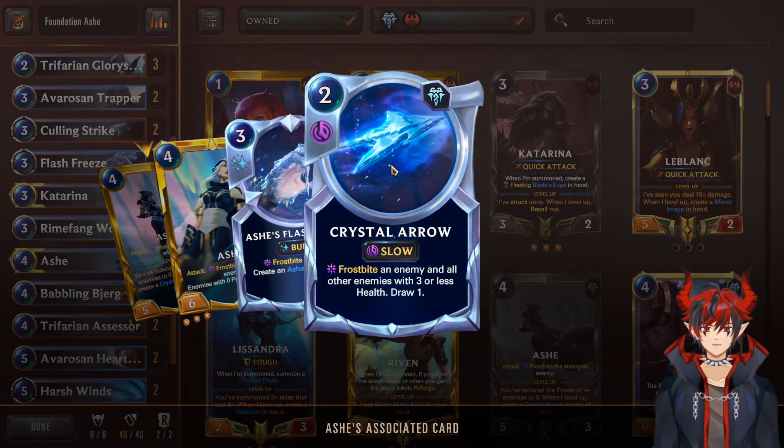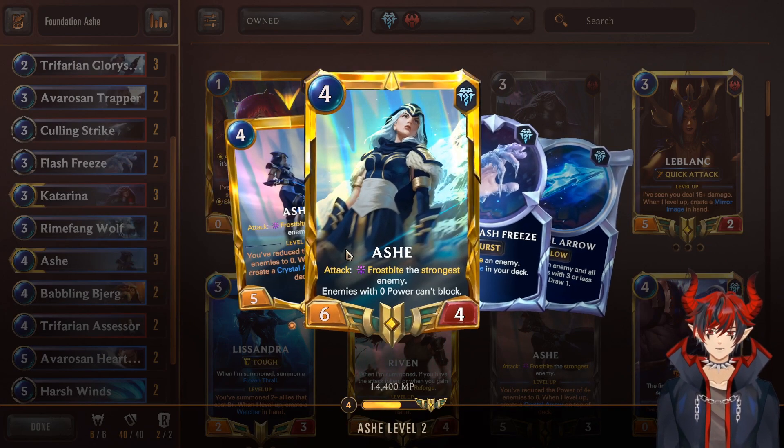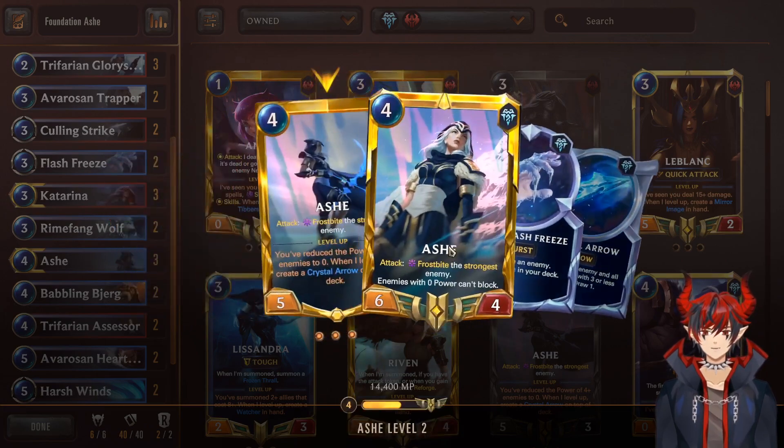You also get a Crystal Arrow, which is her ult from League. You can use this to Frostbite a bunch of enemies and then do a big swing, play Katarina, swing again — it gets out of control. Each time Ashe attacks, another Frostbite. It's kind of crazy.